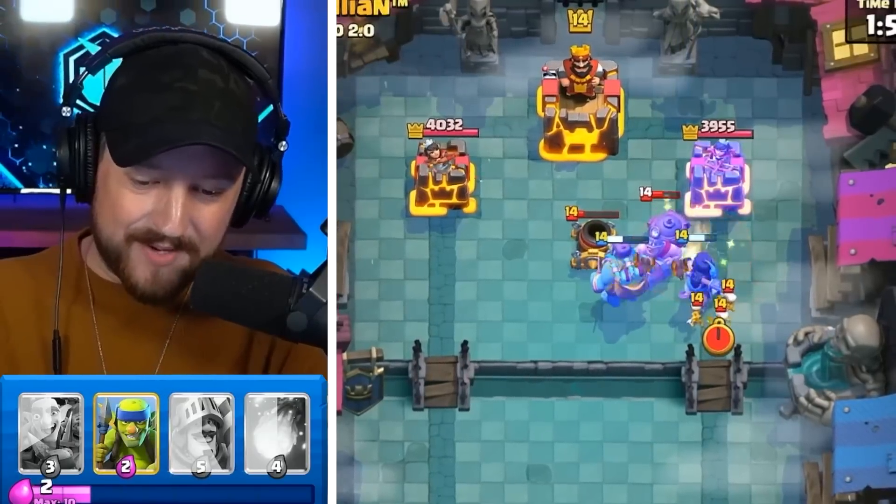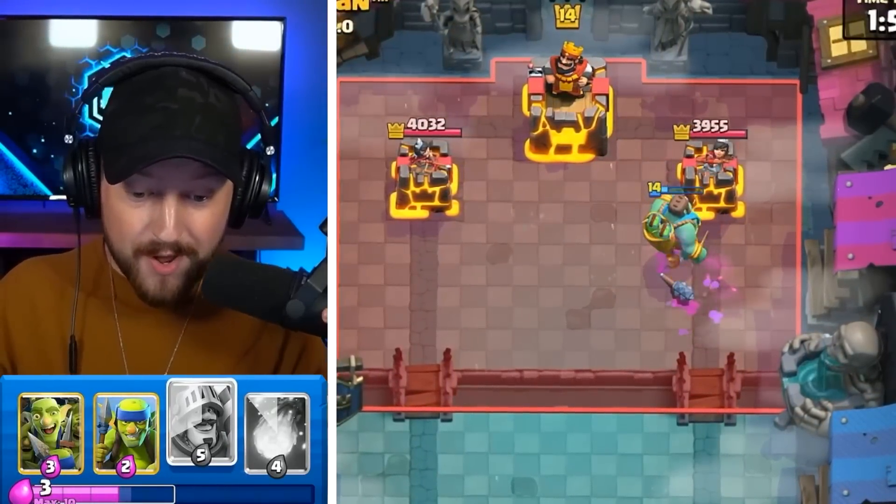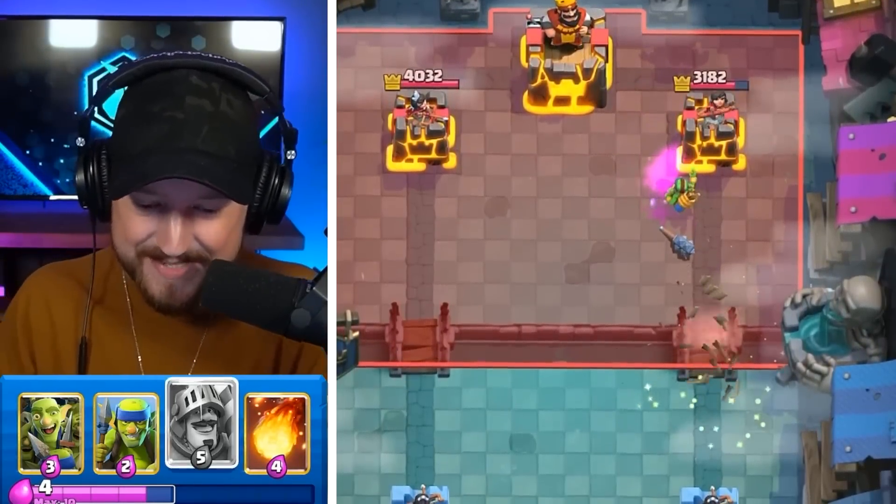Let's zap this down right now. Resets the Mighty Miner, and we might be able to get a pass through. The Goblin Giant breaks through with the Bats locking on. The Spears are going, getting some additional tower damage. I totally thought it was going to be 2.6 Hog Cycle, but no — it's the Mortar.